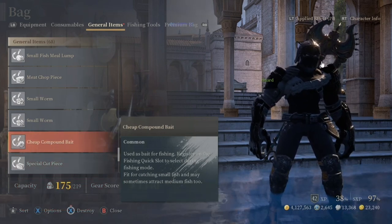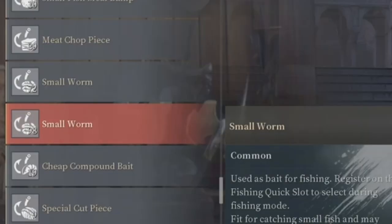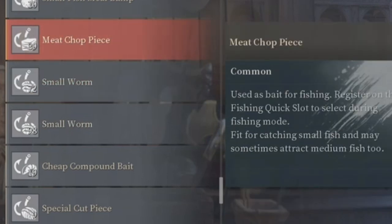There are five types of bait that are currently in the game: small worms, cheap compound bait, special cut piece, meat chop piece, and a small fish meal lump.